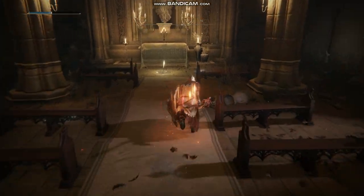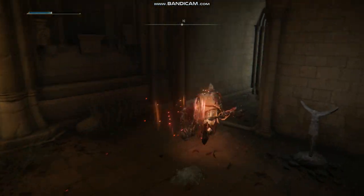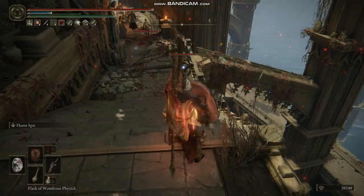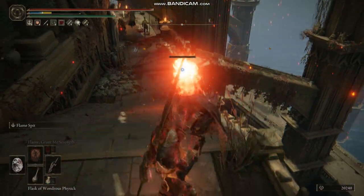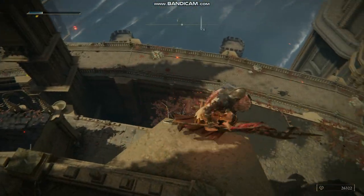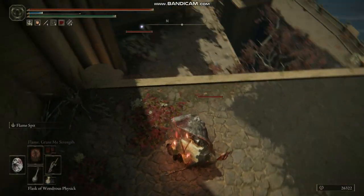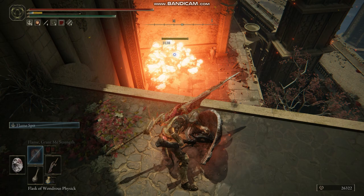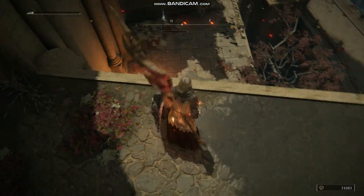I haven't tried this on any bosses yet because I kind of ran out of bosses after defeating all of them, so I need to start a new game to test it properly. But I think it might do quite well on certain bosses, especially if you have some kind of tanking summon. Those five shielded skeleton things are quite good at tanking. You really need to have your summon tank the boss whilst you just shoot with your shield, otherwise you won't be able to get any shots off.